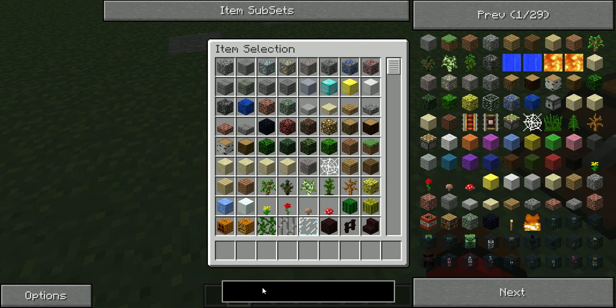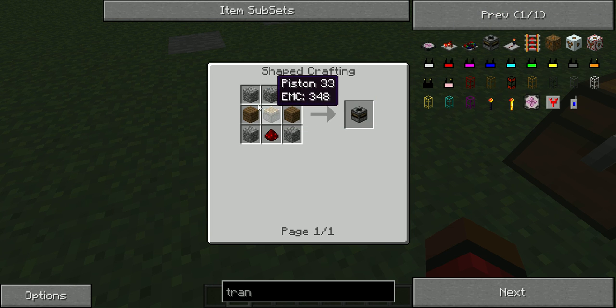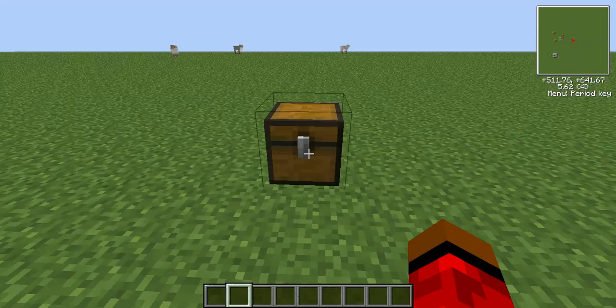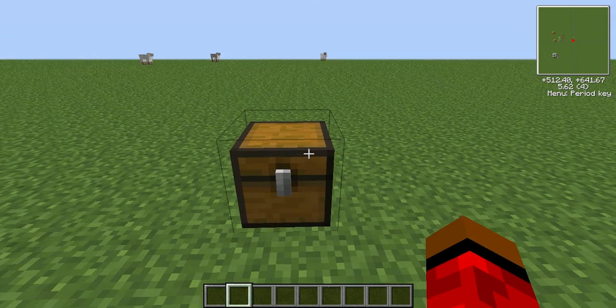One of these items will be a transposer. You just look it up, click on it in recipe mode, and it tells you how to make it. Click on the piston, it tells you how to make it, and click on whatever else you need. That's why I'm not going through the crafting recipes, but I'll tell you what you'll need.